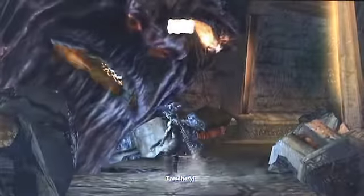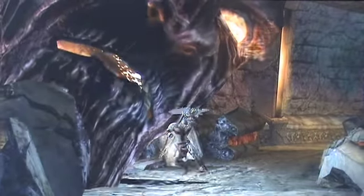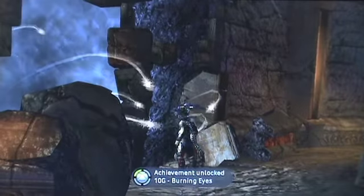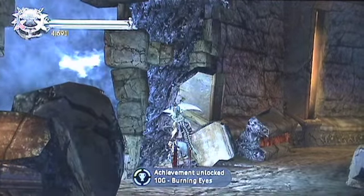Over here, as you're running around, you're going to come across his head in the tower. All you do is go up, push RB, knock him back down, and there's 10 Gamerscore points for the Burning Eyes.